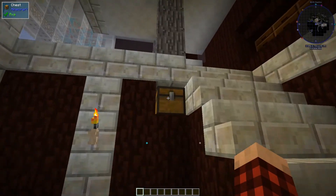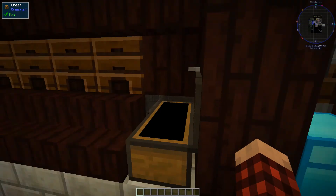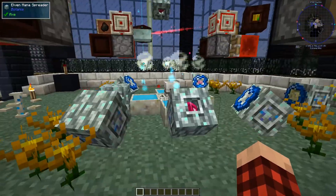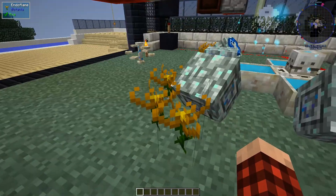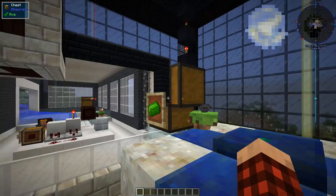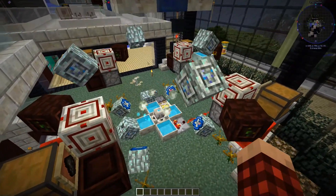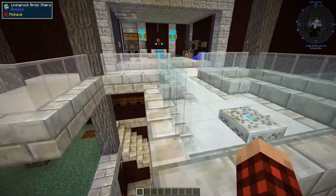Let's go up here and take a look at what else he has. Here's his apiaries collecting stuff for honey - pressed wax, honey drops. And then what is this crazy thing up here? This is mana - endoflames and such - and he's feeding stuff up here so he can automatically make things. I'm guessing this is his mana steel setup.